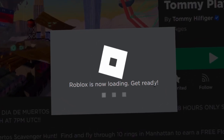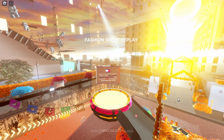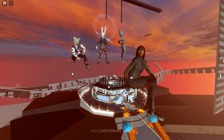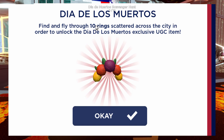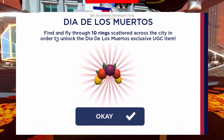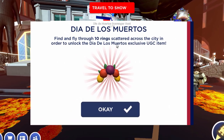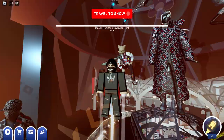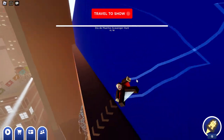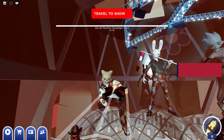You want to make sure you travel to Manhattan — that's the correct area. Here it is, the Day of the Dead Festival. It's actually looking really, really cool. Here's the Flower Crown quest: find and fly through 10 rings scattered across the city in order to unlock the Dia de los Muertos exclusive UGC item. Let's click OK. You want to press Q to open up your jetpack — it's a bit glitchy — and hold right-click to steer it around.